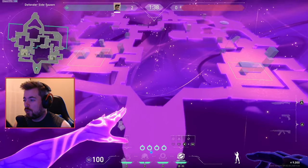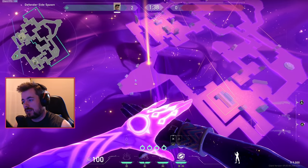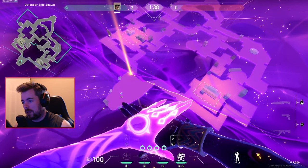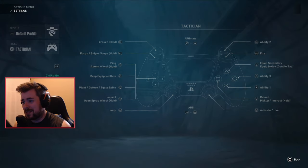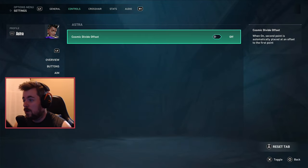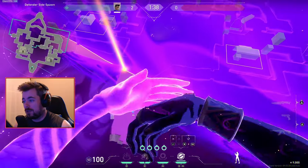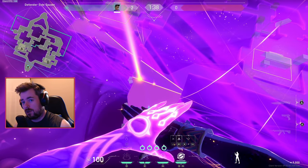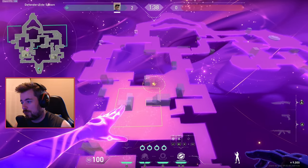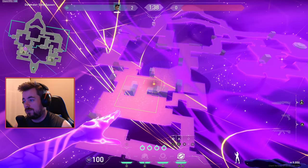For Astra, when you pop her ult you press L1 to activate it, then L1 again while maintaining the secondary dot. However, there's a setting called Cosmic Divide Offset. This might be an old patch or something that's been in the game from the start that I've never noticed. When I turn on Cosmic Divide Offset, it will drastically help me speed up throwing my ult down — that's super quick. As soon as I press L1, the second dot just pops out to the side, so I can really pop the ult fast instead of having to drag it over.